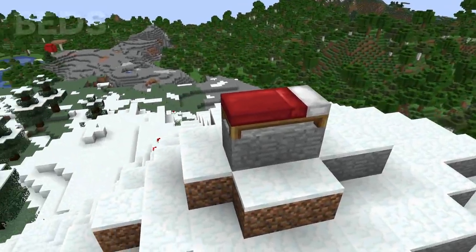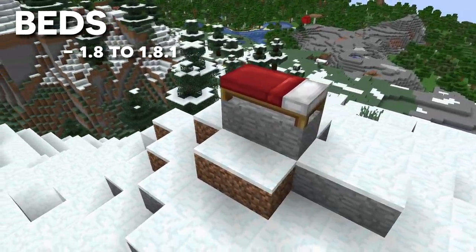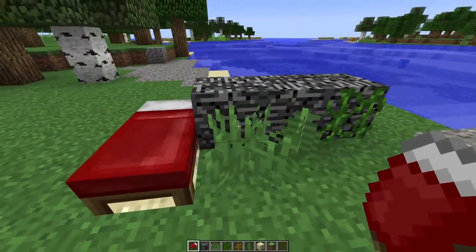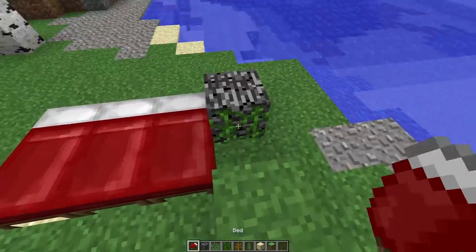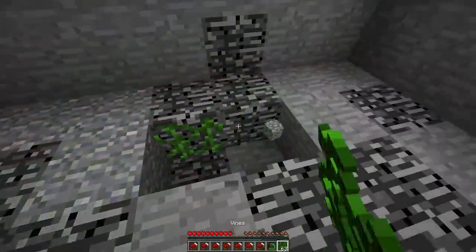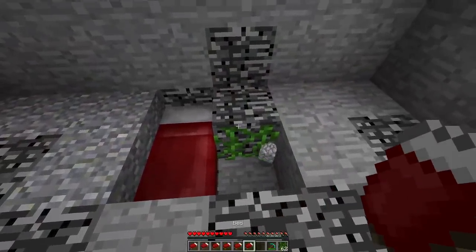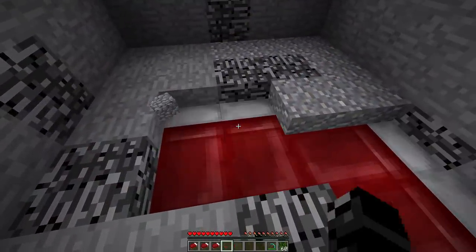In Minecraft 1.8, beds had a unique glitch which allowed them to override any block. Utilising either a dead bush, grass, fern, or vine which was right next to the block you wanted to replace, you could place a bed on top of it and override the block in front of it. Vines are the easiest of these options to use, as they can be placed on blocks other than just dirt. This method was patched in Minecraft 1.8.2.